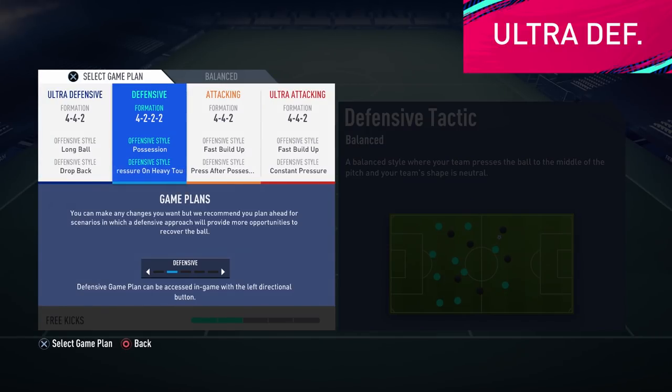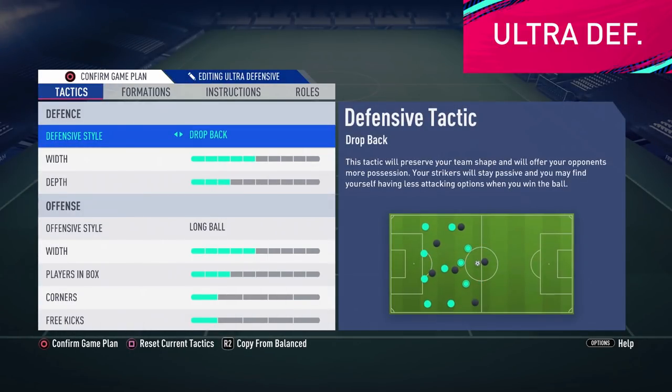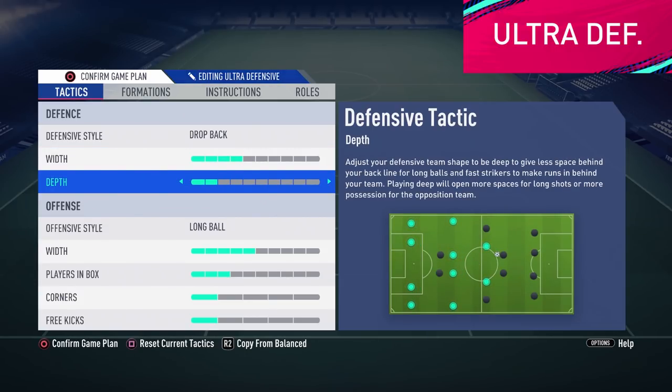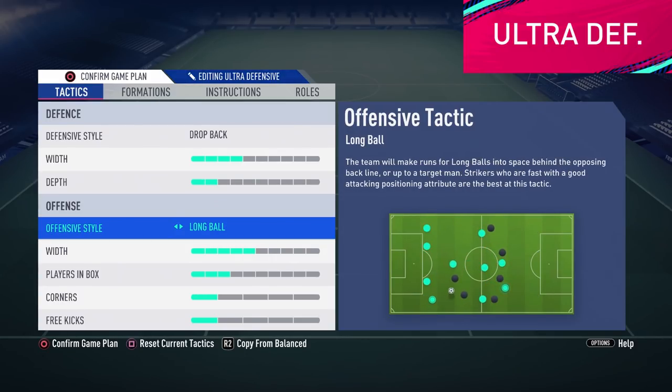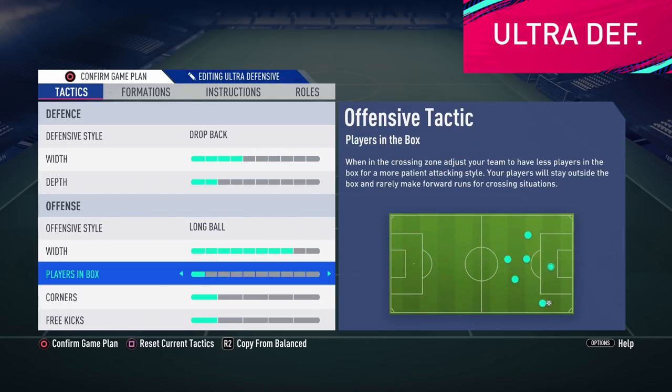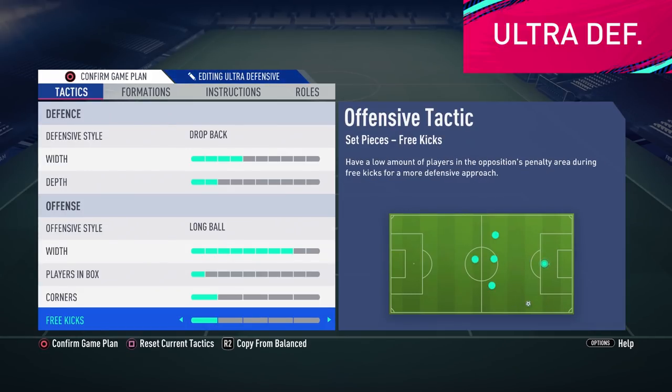Then we have ultra defensive. This is the one you want to use the last 15 to 20 minutes to preserve a lead when you are under pressure. So we are going to use drop back, 4 on width and 2 on depth. This will give you a very low and compact defensive line which will be very hard to penetrate. But we also want an attacking weapon, so we are using long balls to hopefully find the space behind the opponent's naked defensive line. Also we are using 8 on width in case we want to keep possession, and 1 on players in box. We want to keep as many players as possible behind the ball, and of course we are using 1 on corners and free kicks.